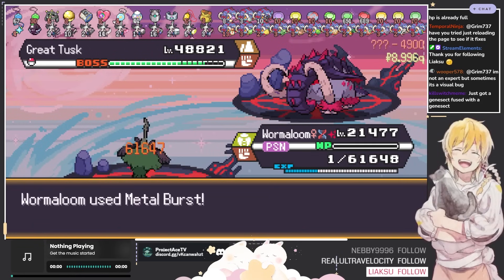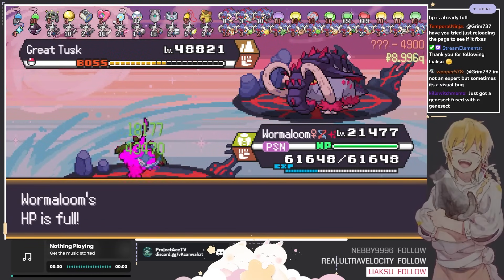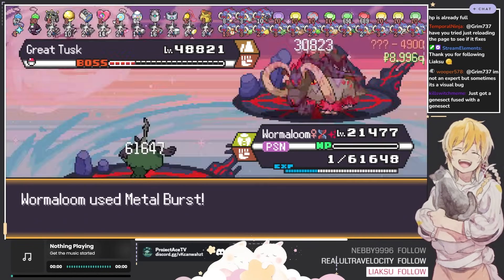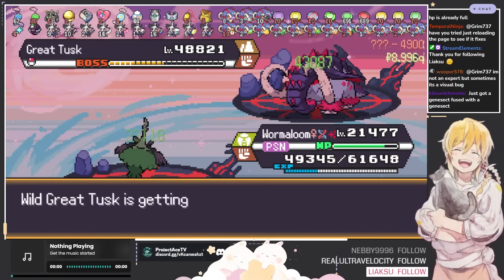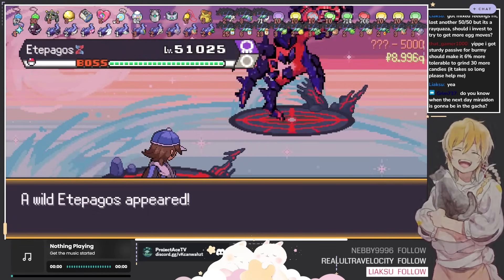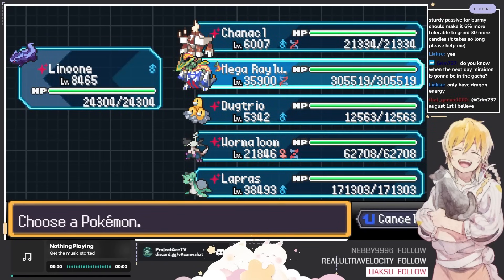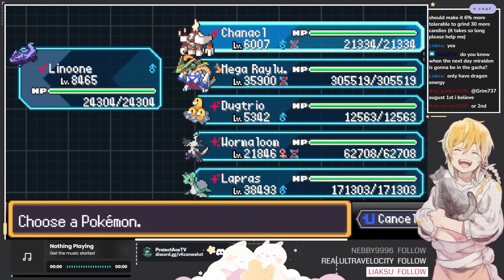Just got a Genesect fused with a Genesect — love to see it. I like that fusions are based off what mon you find them on — if it's a legendary it always fuses with another legendary, so seeing it fuse with itself is pretty funny. You only have Dragon Energy? That's basically all you need — Dragon Energy for Ray is so good if you just want to use it as a special attacker, and if you had Dragon Dart you could use it as a physical attacker.